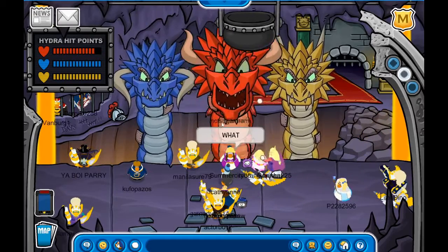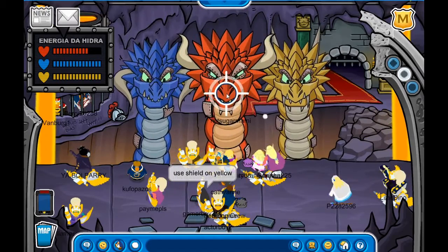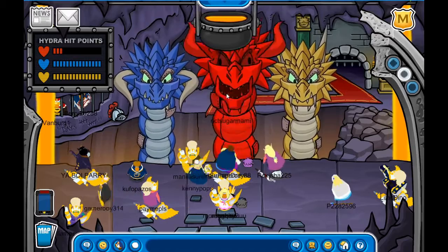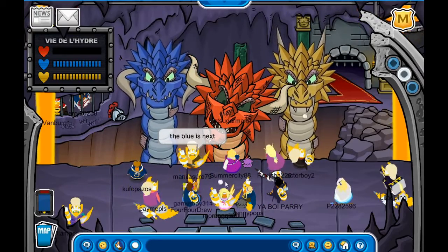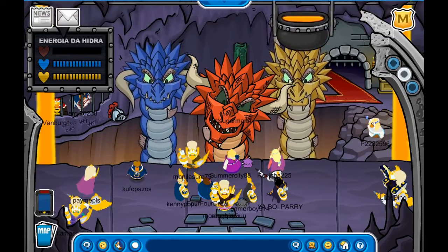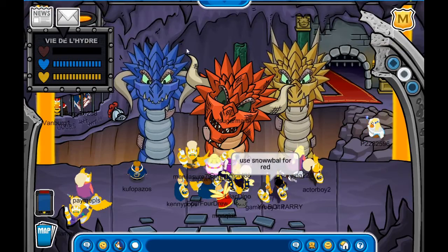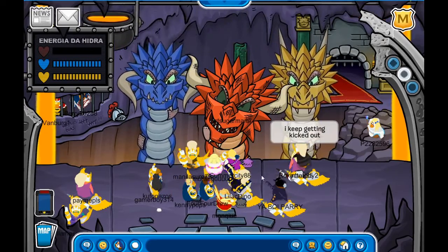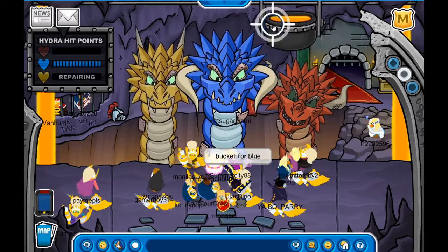Now, throw red first. If you get hit by its beams you will be sent out of the room, so watch the floor to see where it's going to fire. For the yellow one, you want to actually go to where it's shooting the beam so you can reflect it. First one is the red dragon — kill it with snowballs, then wait for it to rotate.